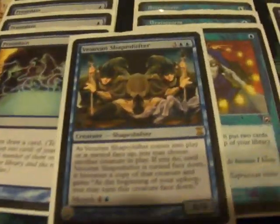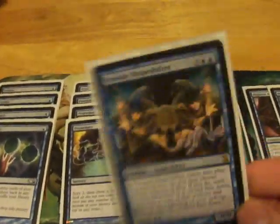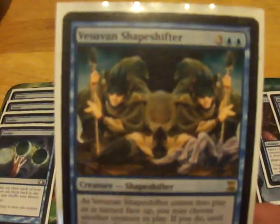The first thing we have is — yeah, you start with the most awkward card ever — Vesuvan Shapeshifter. It is absurdly expensive, five mana, but it's basically my out against Iona. Why not use Phyrexian Metamorph? Metamorph is still blue, so if Iona names blue I still can't cast it.